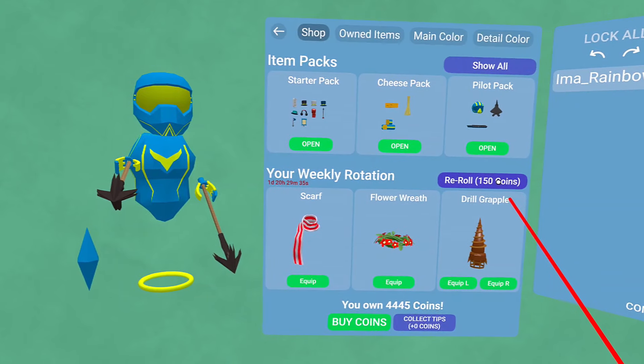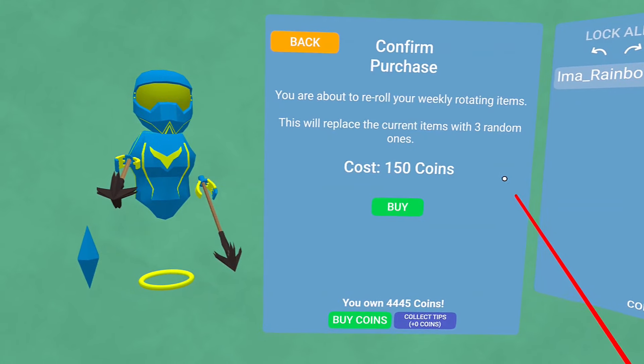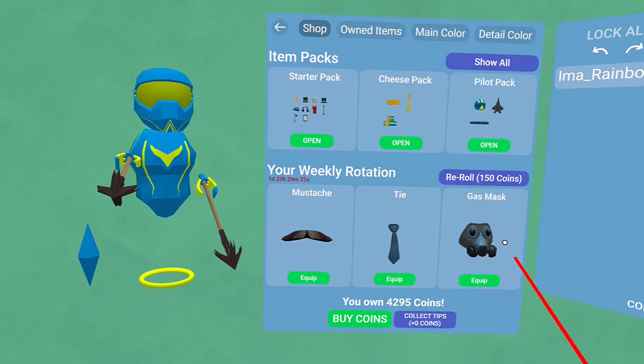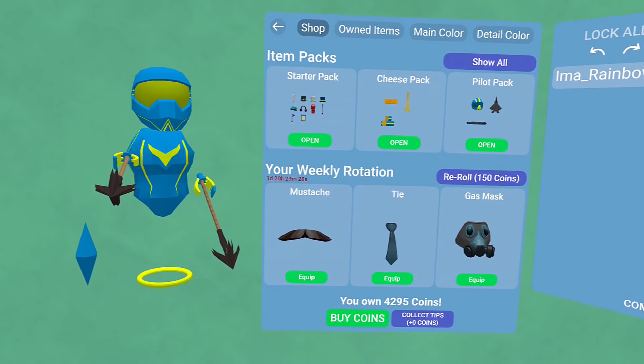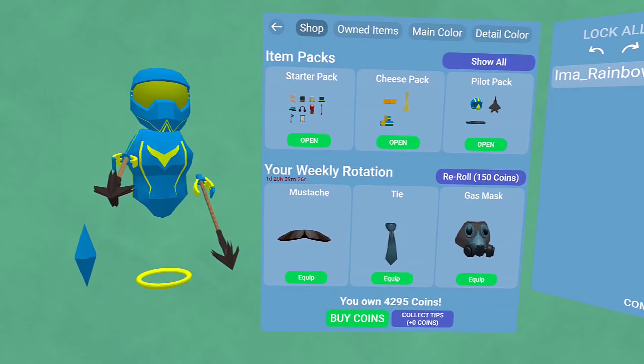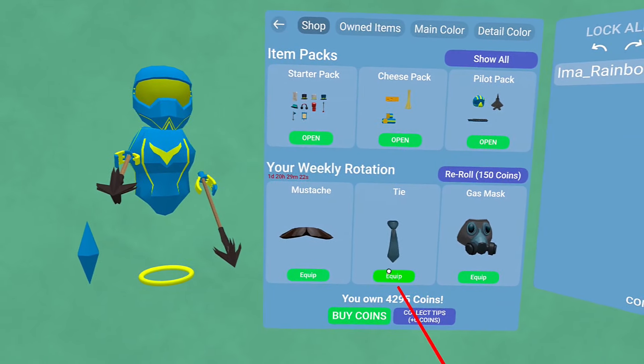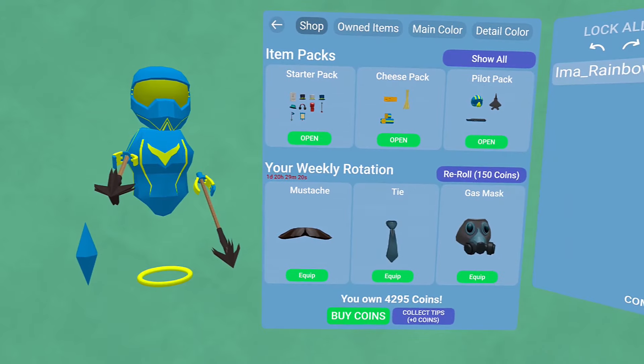This is the re-roll. On your weekly rotation, if you want different items to pop up, you can hit that re-roll. You have to spend coins to get it to come up — otherwise you're waiting seven days. I don't necessarily like the way this is, but that's the way it is in game right now.